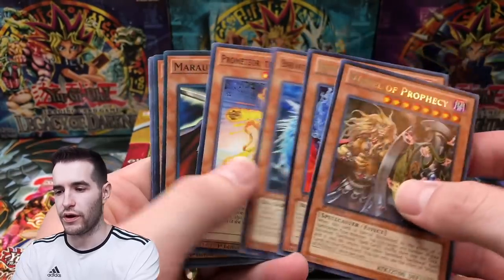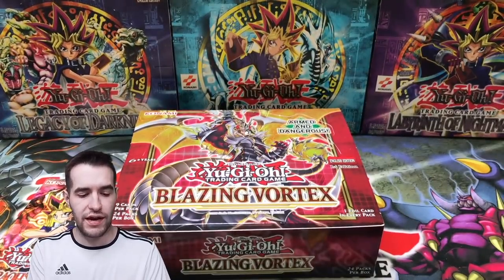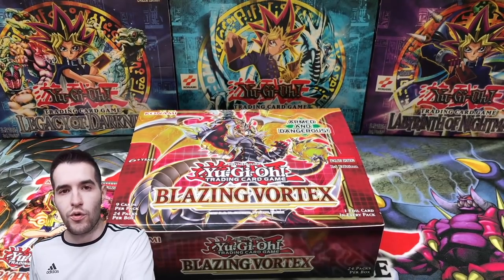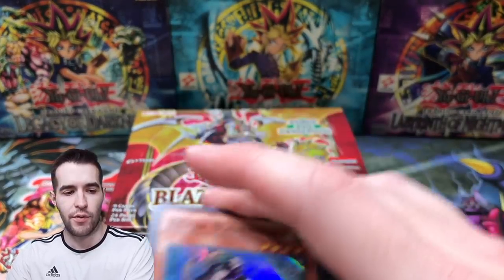We've got a couple of rares — that's the usual Marauding Captain, Jar of Avarice. We're also gonna have an epic PSA return coming up soon, guys. That should hopefully be tomorrow or the next day. Oh, a token. Hopefully we can get some better grades this time.